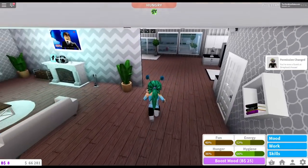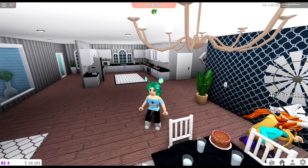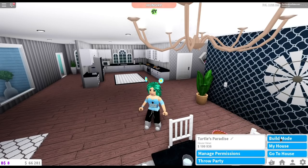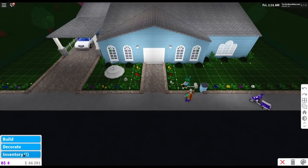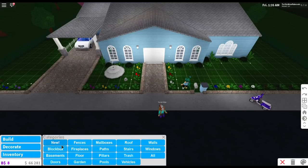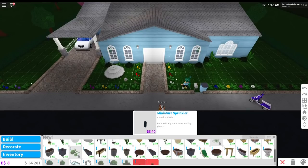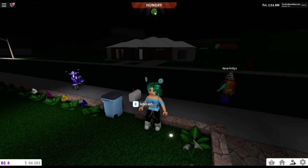That's pretty much it — all the new items in Bloxburg. I really really like this new update. All the things look fabulous. Like I said, you can actually store your things in inventory now, which is pretty cool. Let me know what you guys think about this new update. Are you excited about the gardening skills? Because I really am — I love gardening, I love flowers, I love plants.